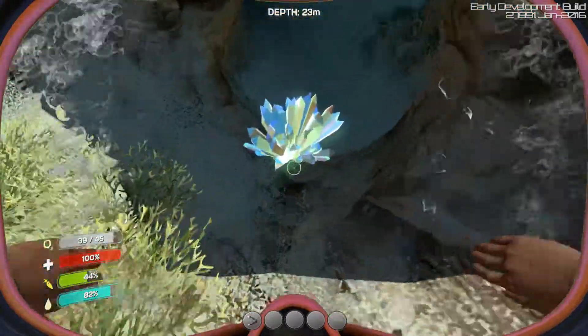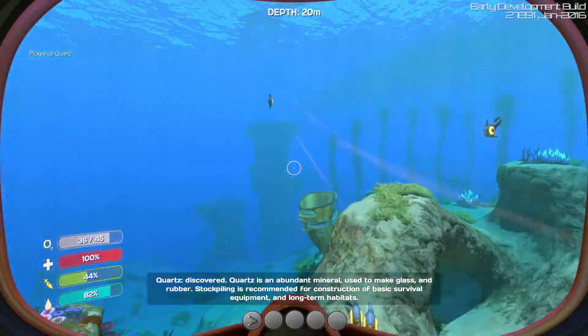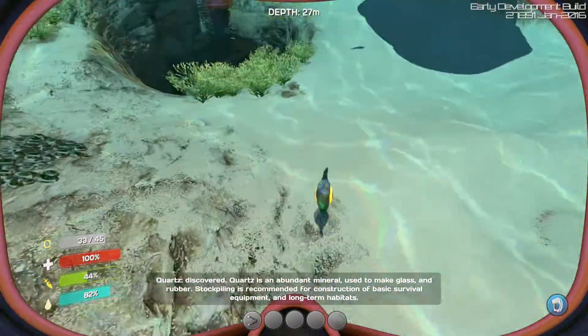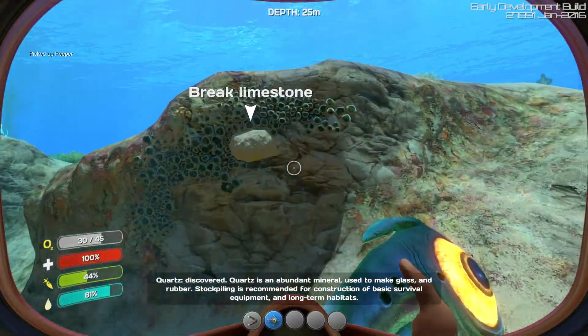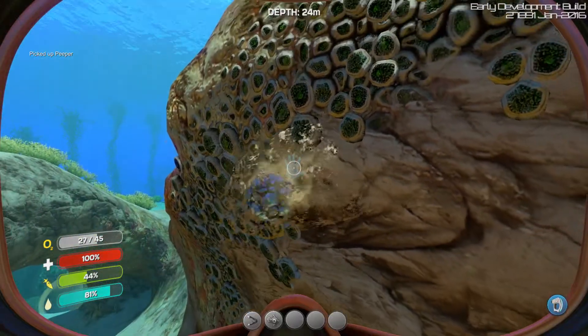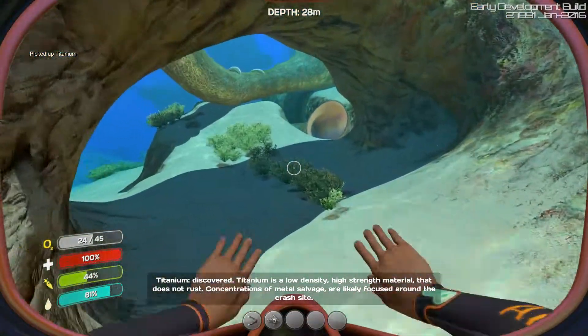Let's collect some resources right now — we need some food. These little guys are called peepers. They're the best source of food income but they're fast, so it's kind of hard to catch them. We can break limestone to get minerals — titanium, copper, silver, and gold.